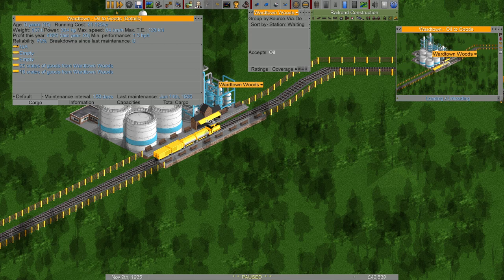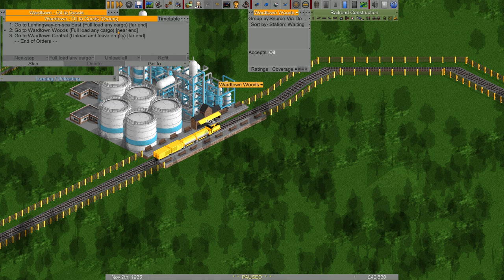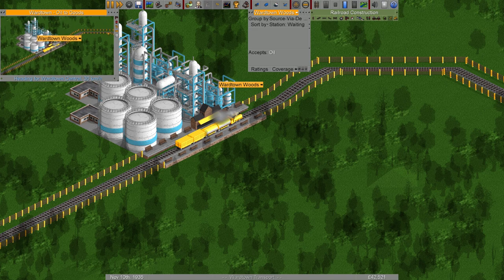Okay, let's pause — there's not enough oil. We offloaded the oil and now there's nothing left, so it's waiting at the refinery station. That's our first problem. We should not tell it to 'full load any cargo' here. Instead we'll change it to 'load if available' — take what you've got and go. We only want to wait for the oil at the oil well. If I press F1 now it'll go. Yes — that's what I thought, that fixed it.